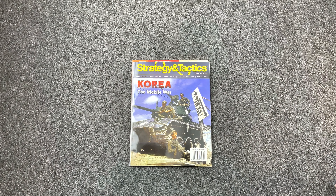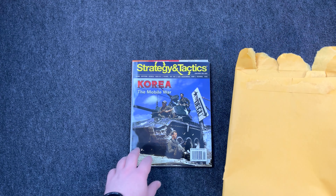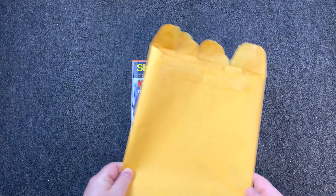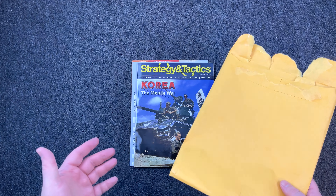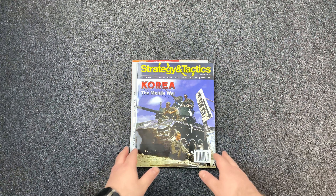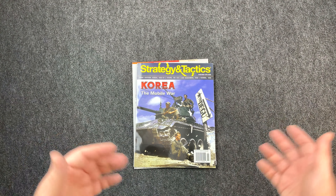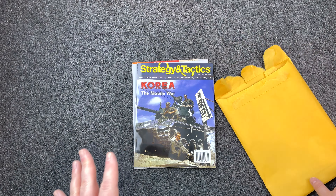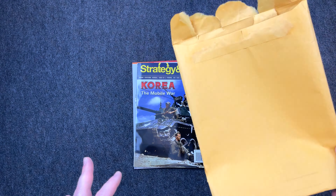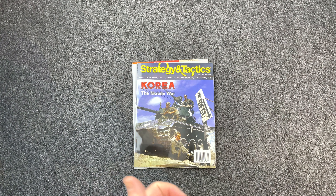The only thing that annoys me — I gotta get this off my chest — my first subscription issue came in just this: a little paper envelope. No plastic, no Ziploc bag, nothing to protect it. So when I get the map out and punch all the counters I'm going to have to find something else to put everything in, because every single Strategy and Tactics magazine I've ever gotten has come in an actual Ziploc bag. Whatever, it is what it is.